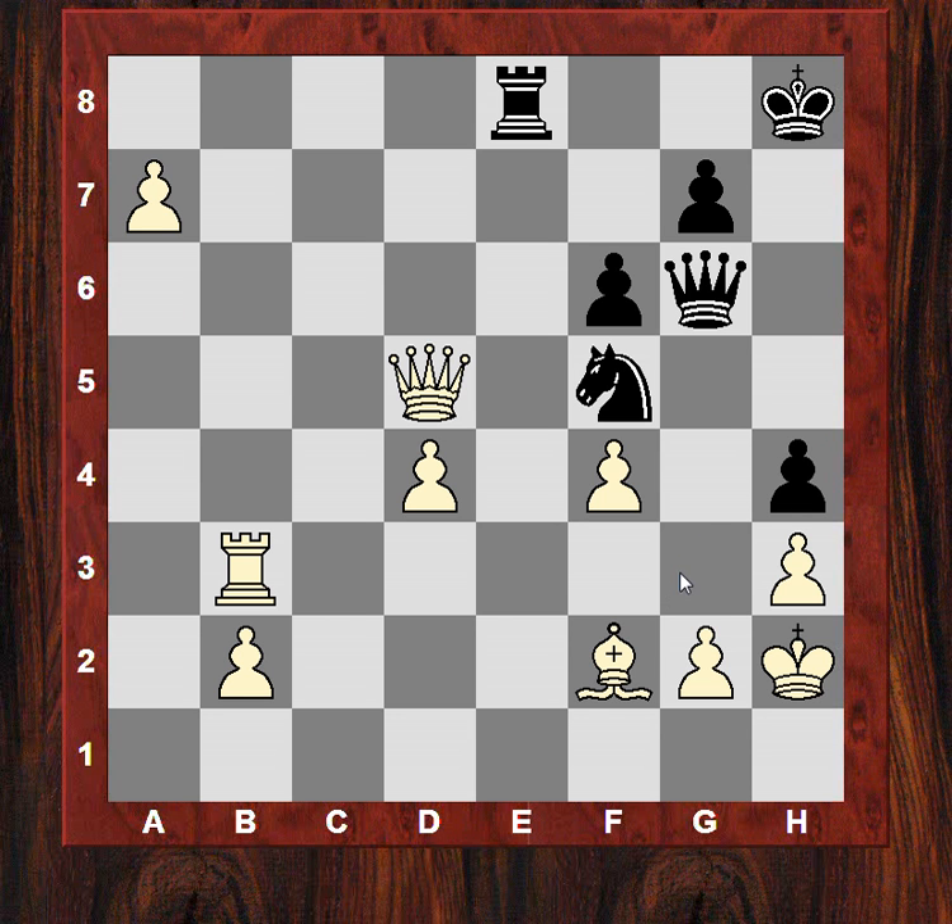Judit Polgar couldn't do anything on her game — it seems to be a fortress draw position, impossible to play for a win, and she had the other game still running. I hope you enjoyed this game and got something from it. There's a feast of games to examine in this tournament, many of which are greatly instructive — great ingenuity, resourcefulness, positional play, and clever cunning choices in opening theory. You don't have to play the mainline stuff — they're looking for that little edge. This solid approach seems to provide it, and it was a very important match victory for Armenia.